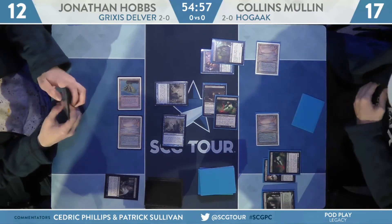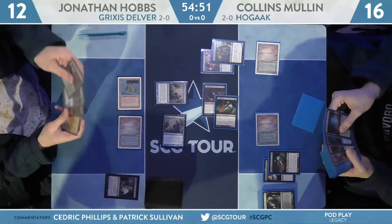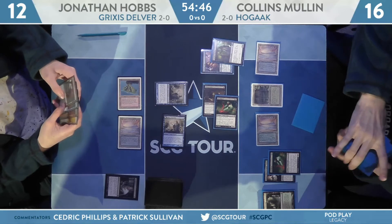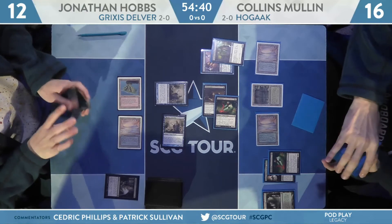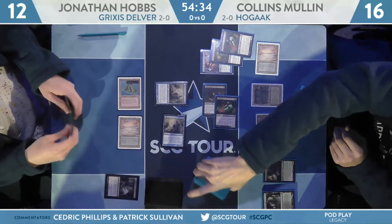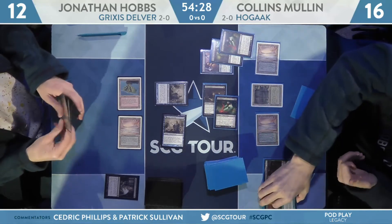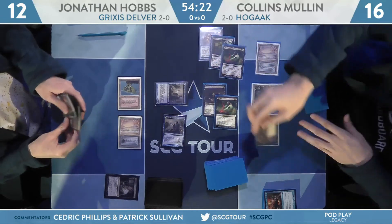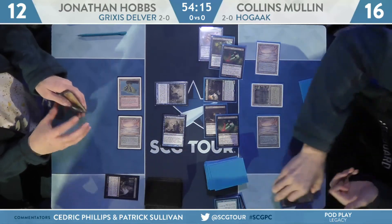One thing Mullen does quite a bit when playing Dredge-esque strategies is separating his graveyard for what he wants and doesn't want. In Legacy, graveyard order technically matters only if there are cards that care about it — like Shallow Grave, Death Spark, Nether Shadow, Ashen Ghoul. The rule is that in formats where order matters, you have to keep it a certain way. But in this case, with neither player running such cards, it doesn't really matter here.